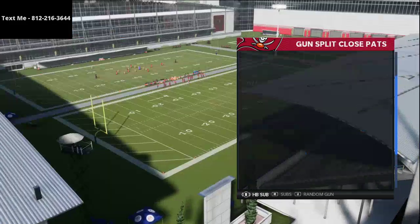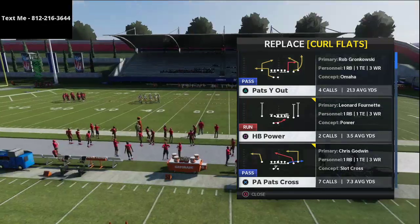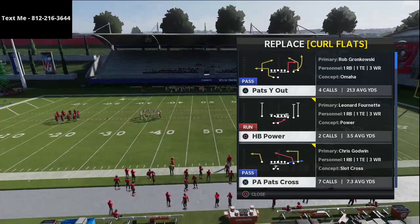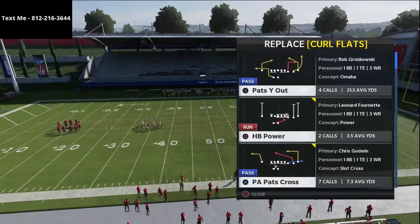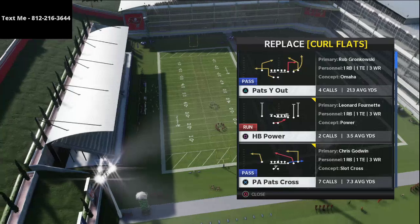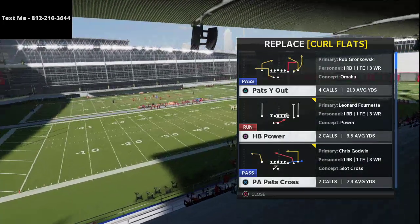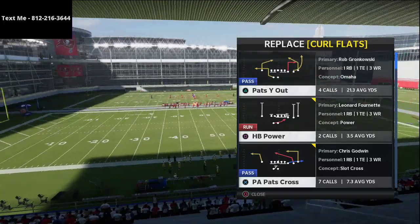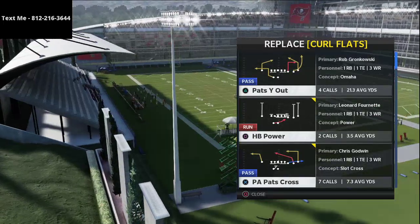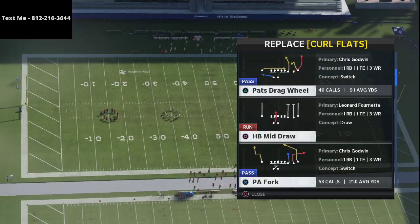First and foremost you have to understand man coverage, especially One Step Ahead. One Step Ahead means they're going to be ahead of you on your first cut — it does not mean they'll be ahead on your second cut. So what we want to do is a couple of things: first, make sure that we're unbumpable, and second, use double-move type routes to get open.